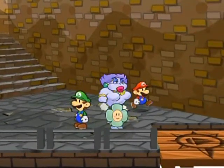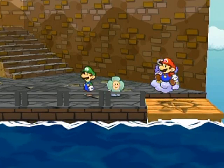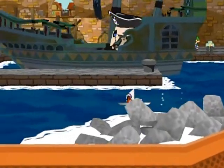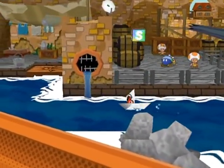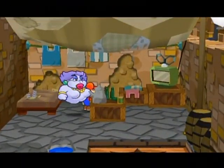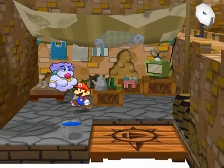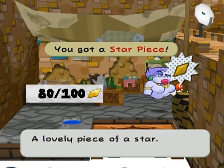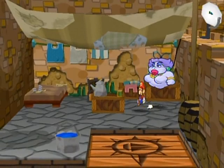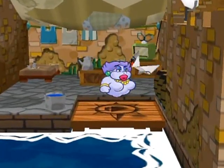In any case, this part is going to be an exploration part - getting stuff that I now have access to thanks to the power of exploding with Bobbery and the boat power. At this super secret part of town there's a chest back here which contains an HP Drain badge - a really interesting badge that drops Mario's attack power by one but regains one HP per attack. Over here, star piece. I'm pretty sure I got all the star pieces in Rogueport now, so it looks like I am good to go.